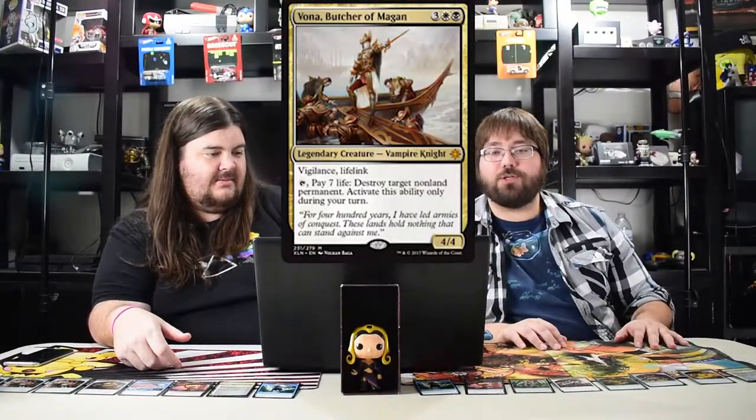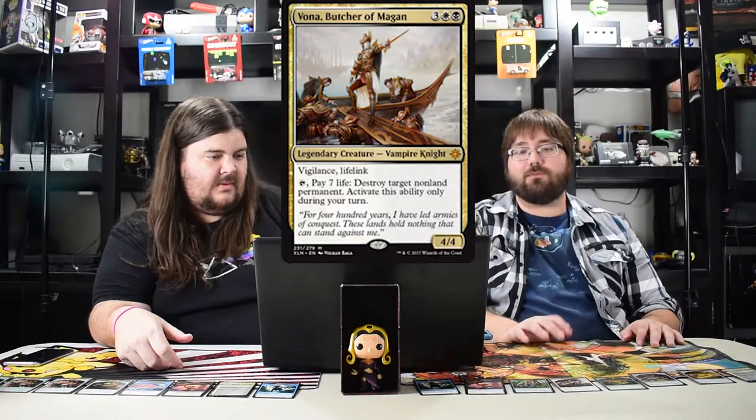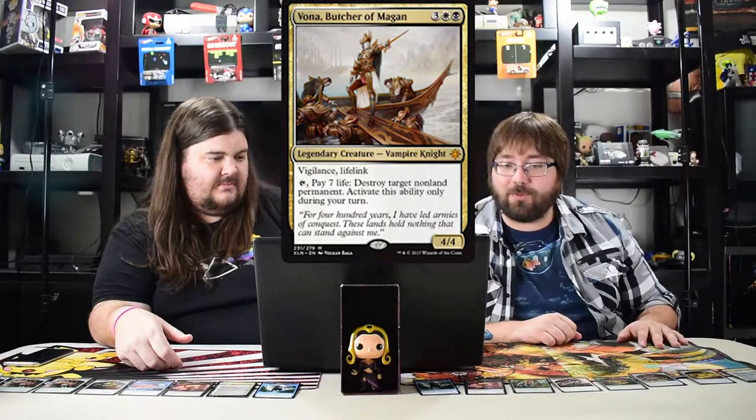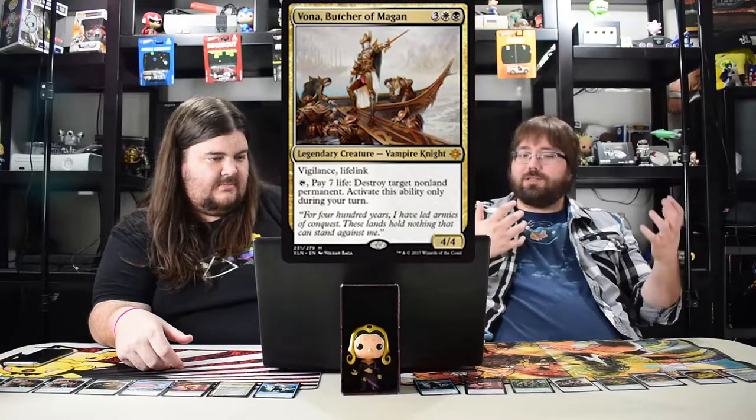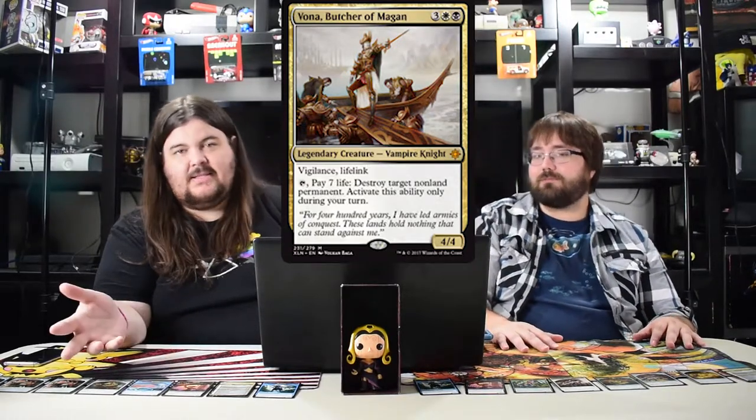Vona, Butcher of Magan costs five, black white, vigilance, lifelink. Pay seven life to destroy target non-land permanent, activate only during your turn. It's a vindicate effect and vindicate is never bad, even costing seven life. If you swing for four and survive you gain four life, so technically you're only paying three. I think it'll be used in standard — not game-breaking because of the cost, but still really good.